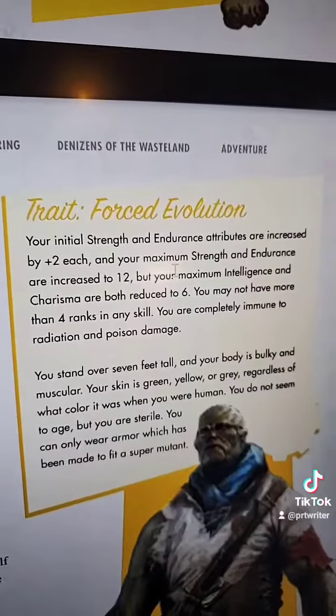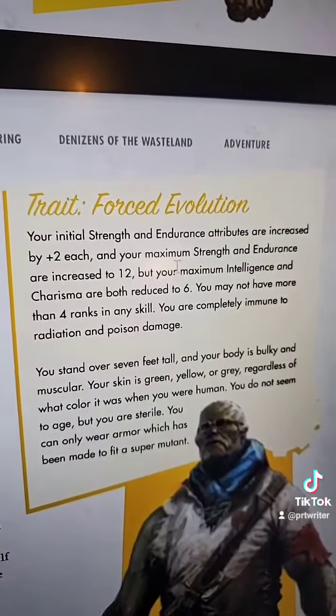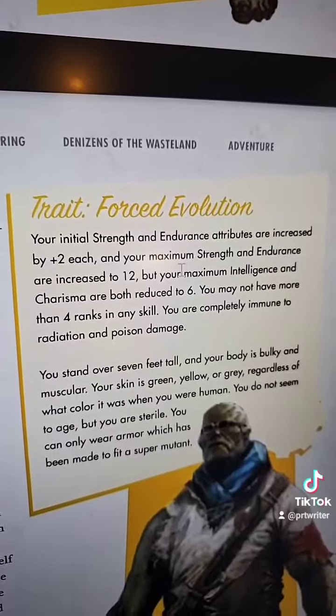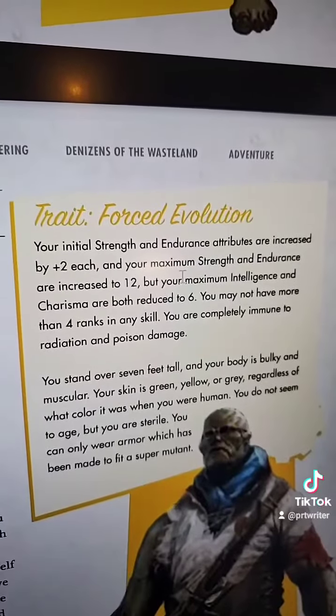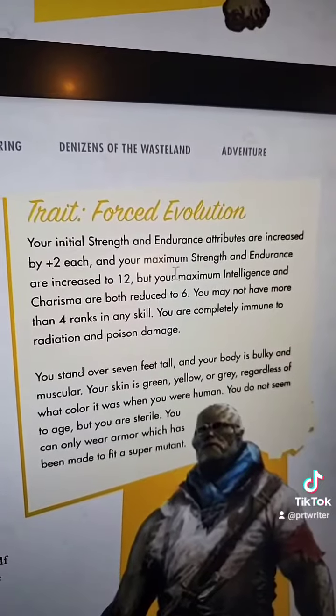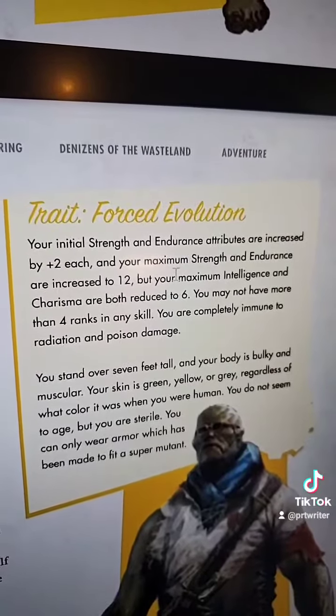Super Mutants: your initial strength and endurance are increased by 2. Your maximum endurance and strength are 12, but both your intelligence and charisma are reduced to 6. You do not have any skills at a rank of 4, and you are completely immune to radiation and poison.